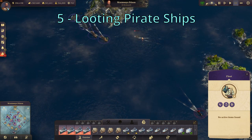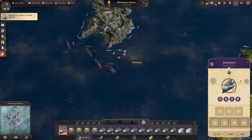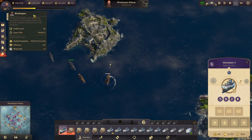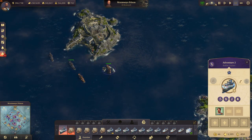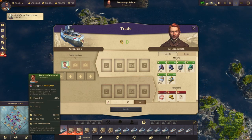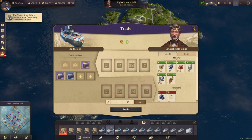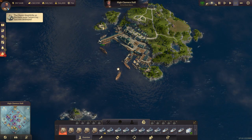Next up we have looting pirate ships, and this one is also a very good one for the early game. If you are at war with the pirates in the beginning anyway, you can just build a few basic ships, destroy their cannon boats, and they will drop items most of the time. Here I just got a green one, but they will also drop legendary items very early on and those will give you hundreds of thousands of dollars, which is very good in the beginning. They will also drop stuff like gold and rum, which you can either supply a city with or sell.